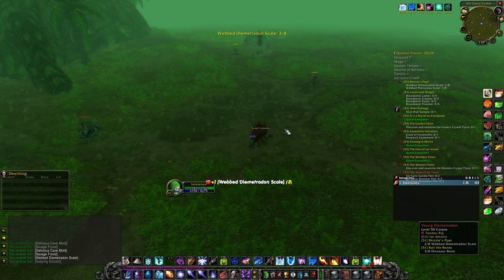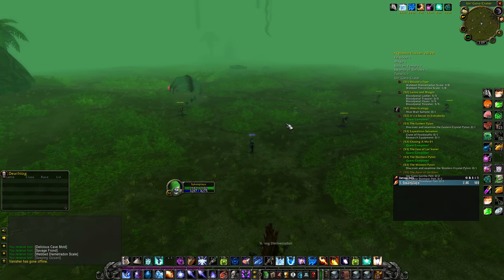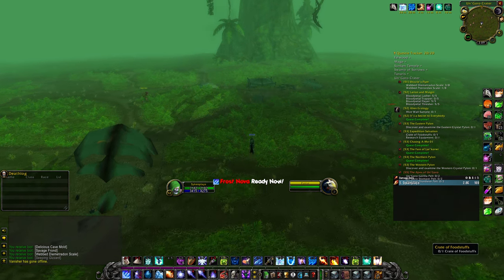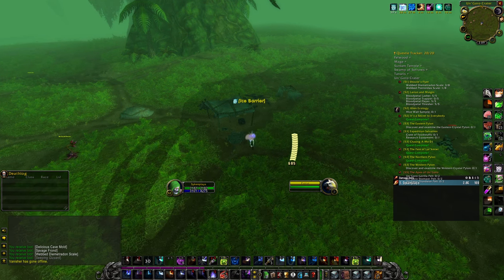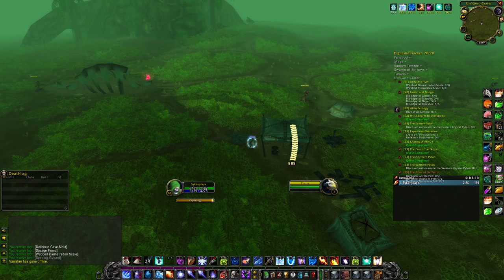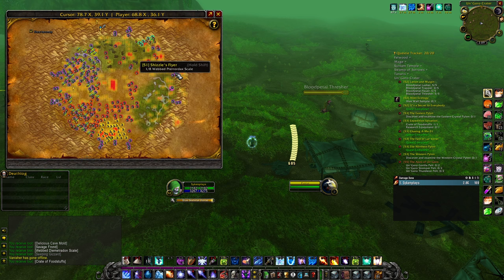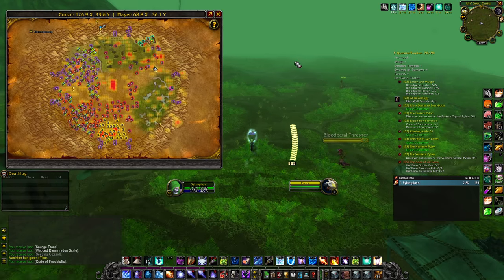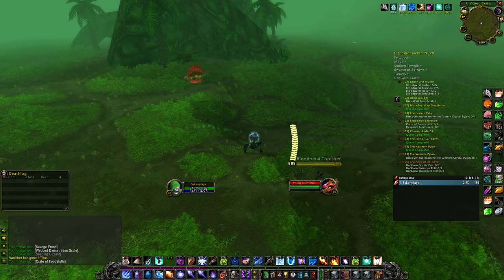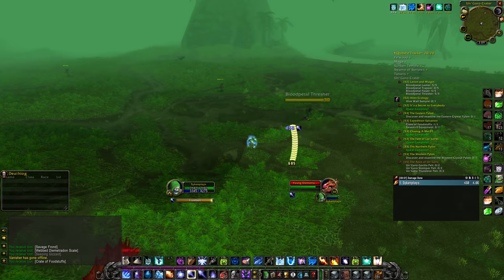In front of us is the expedition crate — going to take a look at that. No ambush here, just getting the crate, and we're done. Next up is the eastern pylon, and we're also getting a couple more dinosaur bones as well as webbed scales. Fast forwarding for you guys — next up we have another pylon in the east: explore it, gain the quest reward, and profit.